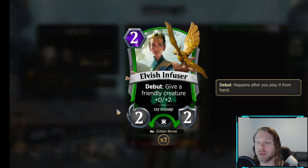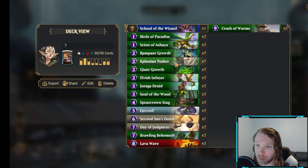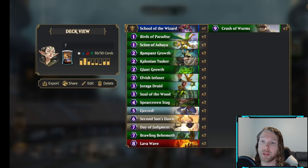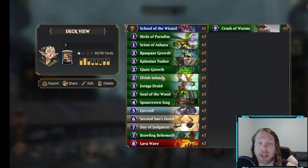Elvish Infuser is the same thing — just an early blocker, helps you stay in the game longer. The Druid card is like some of the only draw power in the deck. So whenever you gain a Mana Gem that's not from your land, you draw a card. So Birds of Paradise triggers this, Rampant Growth triggers this. And that's really all I need. I didn't want to go super hard in on a ramp package because the meta is very fast and there are a lot of really strong mid-range decks, so taking a turn to play like a Shrine — you're probably just going to die.